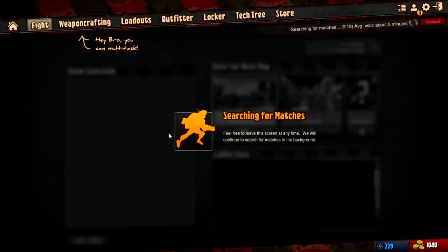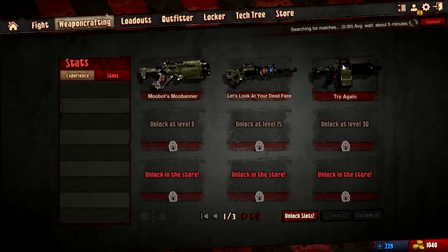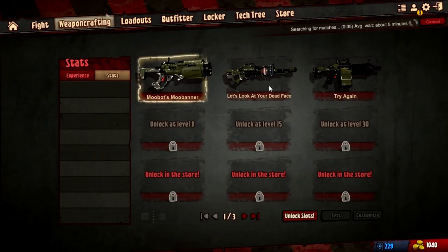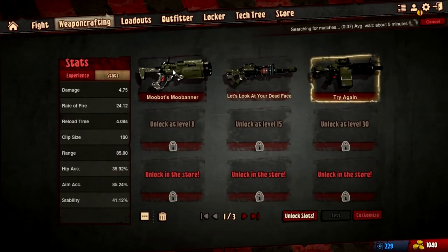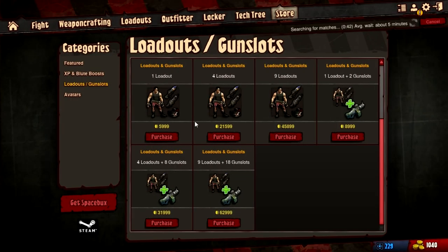Hopefully we don't have to wait the full five minutes. As we're waiting, I'll put an annotation that you can use to skip ahead to when we actually get started. We can also go into our loadout and change some stuff — customize our weapons if we wanted to, look at the stats for our existing weapons. We could also look at the store, because this is what people are going to be concerned about: whenever there's a free-to-play game, people want to know how much things are going to cost.